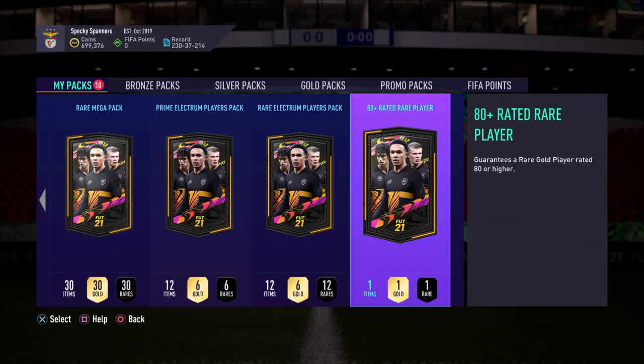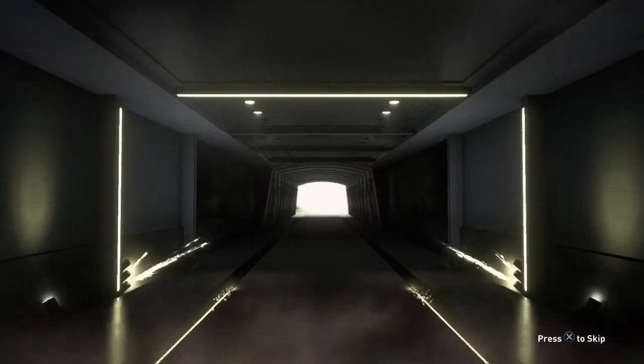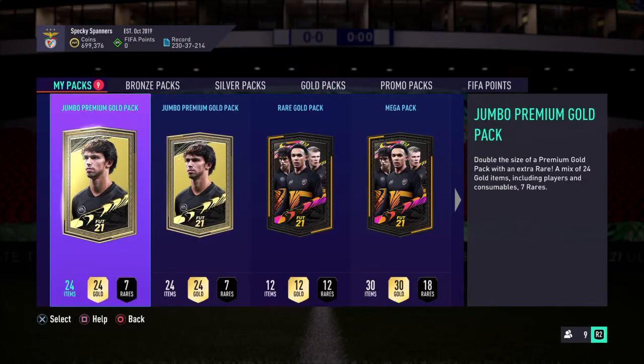So we're going to open this one. I kind of are guaranteed an 80 plus but if it is just an 80 rated then it sucks a little bit. Yeah it's not a board so that's cool, that's pretty decent. Mobe's got Buffon — can we get better than Buffon? Some may say, but we'll just keep them for now. We don't have them in the club.